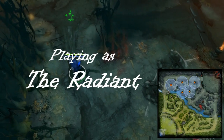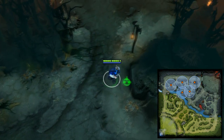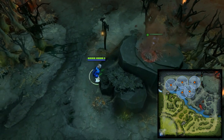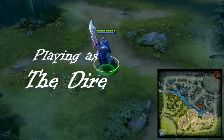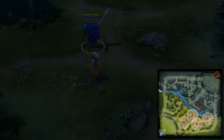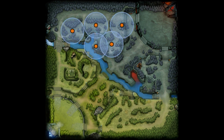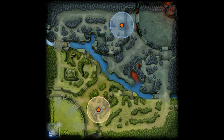Here are some common locations for positioning wards. Counter-warding is pretty hard in this case, because there are simply too many ways for warding the woods. Usually, you will want to check the two most common places for forest warding.